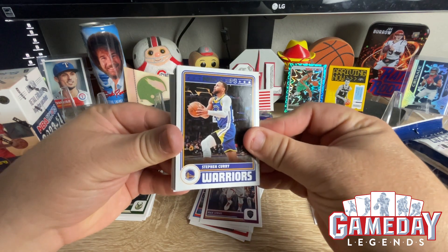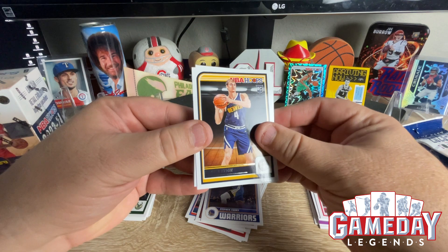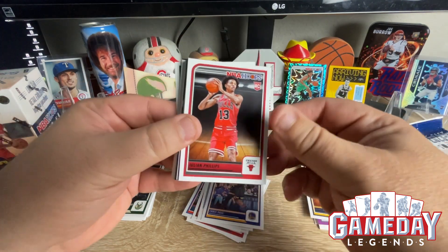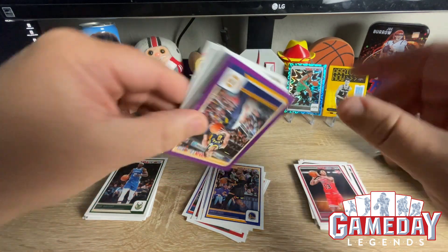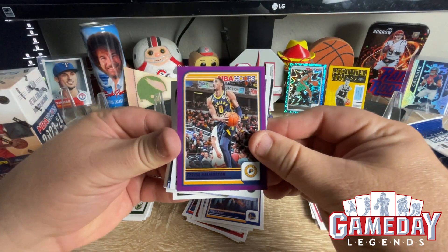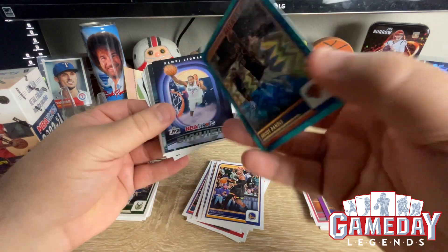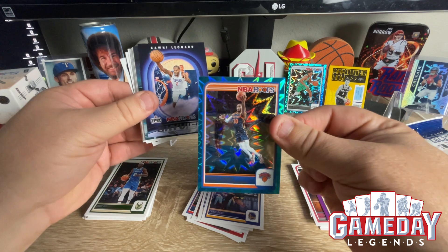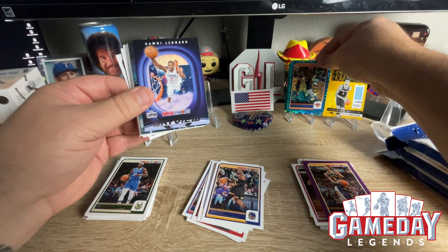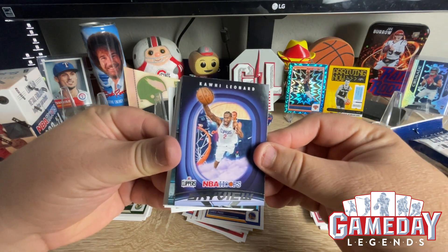Steph Curry — very cool, I love that one. And we got Hunter Tyson. Julian Phillips. And our purple is going to be Tyrese Halliburton. Very cool. Julius Randle will be our Teal Explosion. Very nice. And we got a Kawhi Leonard on the Skyview.